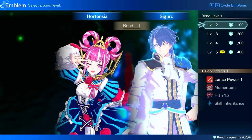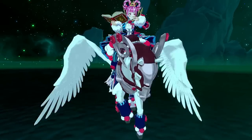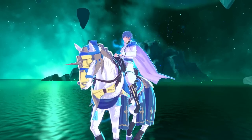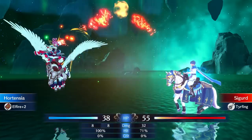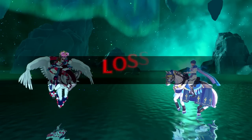Sigurd will be one of them, so you want to get Canter. Canter is one of the best abilities in the game. It can be put on any unit — after that unit casts a spell, attacks, or uses a staff, they can move two squares even if you've used all your movement. So right now I'm getting it on Hortensia.